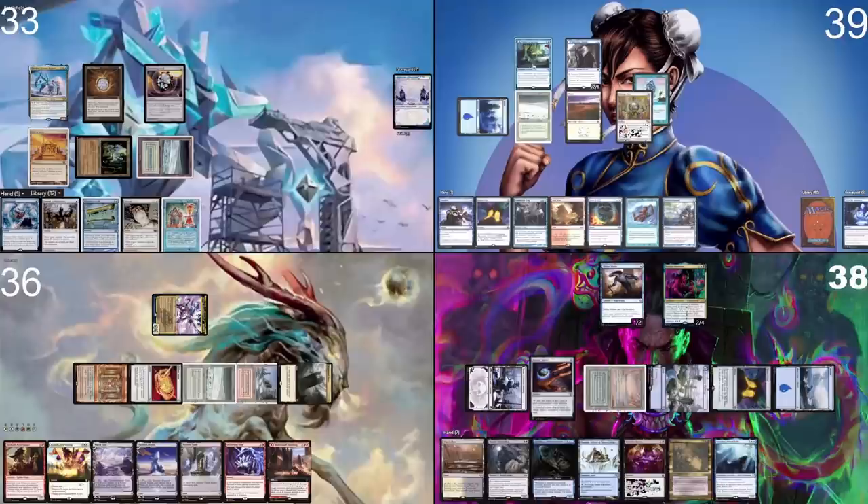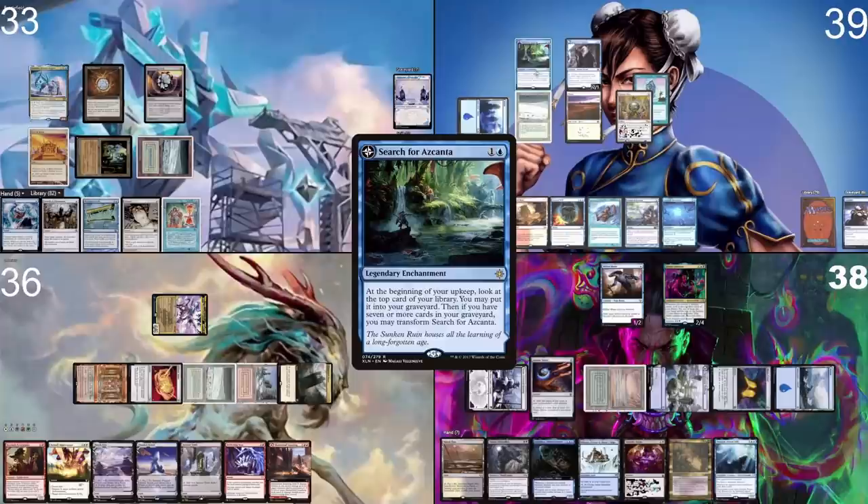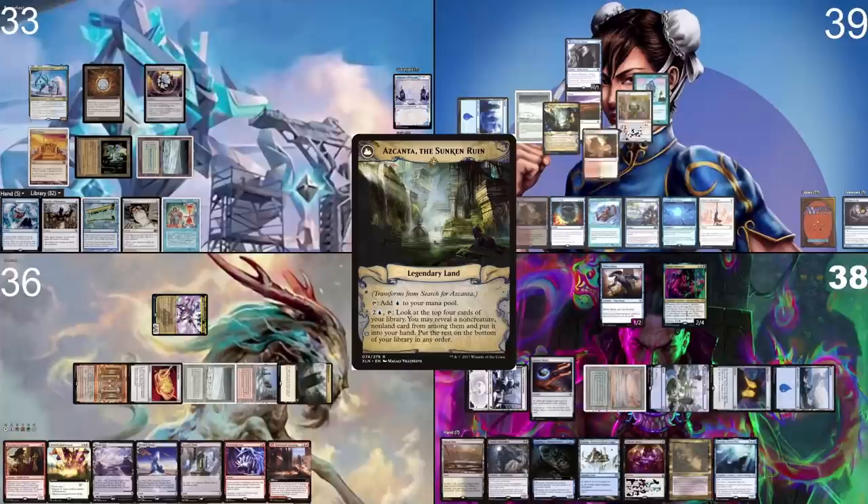With the Unwinding Clock in play, I pass the turn. I go to untap, and you untap with me. In response to Search of Azcanta's card trigger, I cast Consider, look at the top card, keep it in my hand, and draw a card from Consider. I now have six cards in my library. Search of Azcanta resolves — I look at the top and put a Gitaxian Probe into my graveyard. I now have seven cards in my graveyard, and Search of Azcanta becomes an amazing new land.